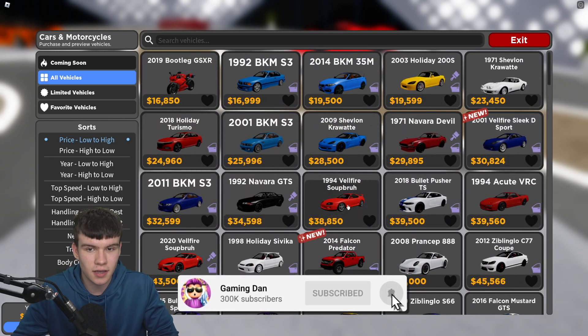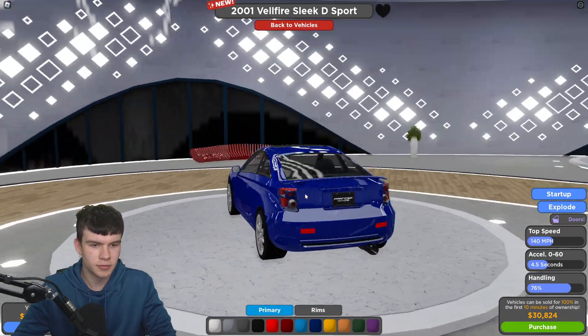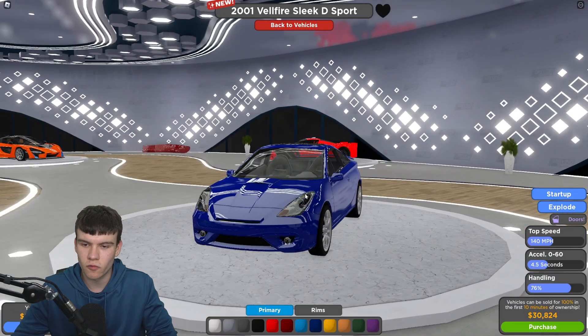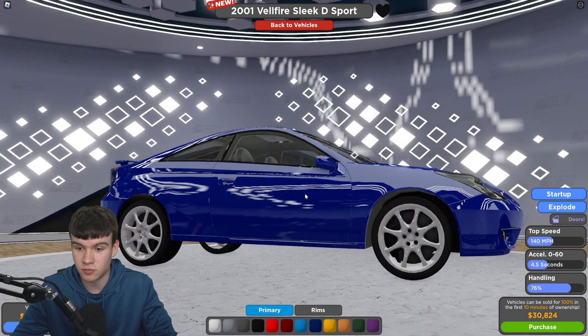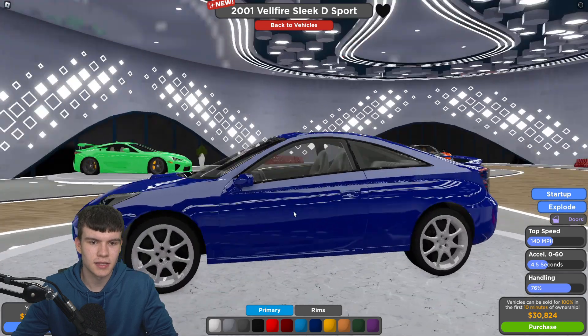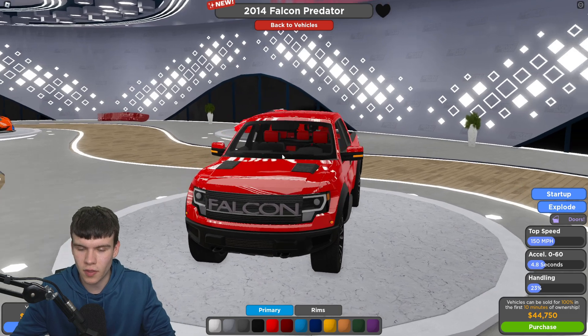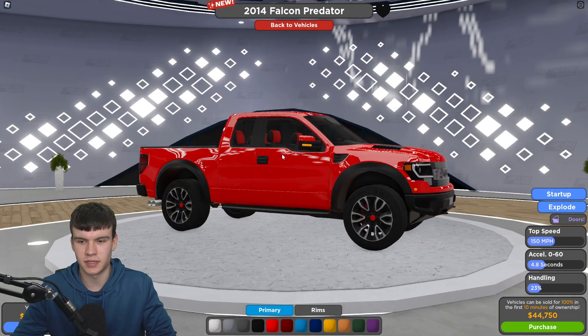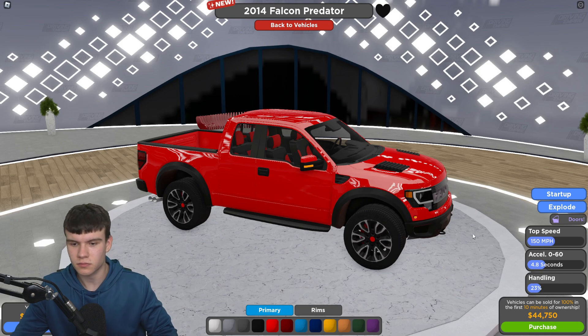Let's check out these new cars. Definitely a lot of starter cars. This first one does 140 miles an hour, 0-60 in 4.5 seconds, and has 76% handling. Not too bad for the price — definitely not a bad car for what you're paying. The next one has a top speed of 150 miles an hour, 0-60 in 4.8 seconds, and 23% handling.